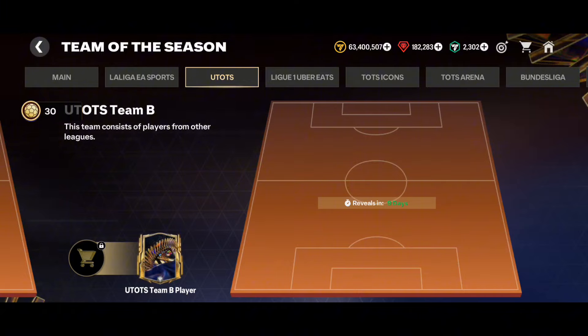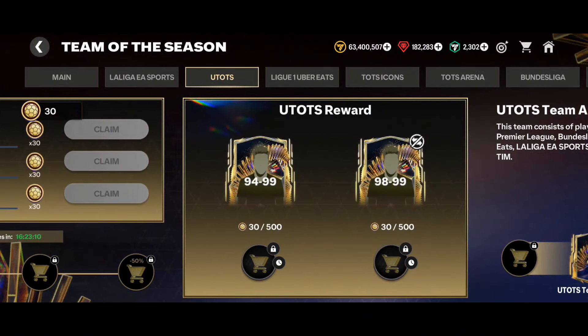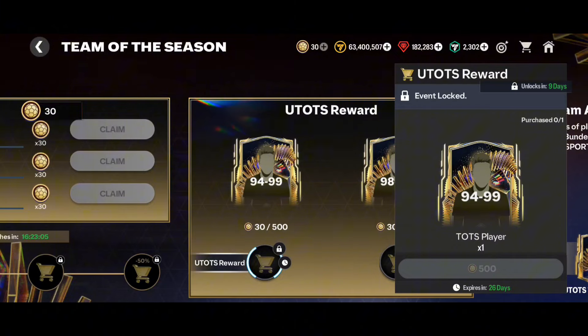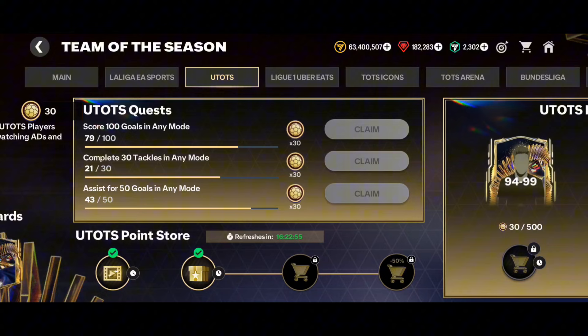This is Team B, and in Team B all the players from outside Europe and outside the top five leagues get their cards. So it's definite that Messi and Ronaldo are coming in Team B. You can think about going for the 98 to 99 card. If you go for the 94 to 99, there are high probabilities you will only get a 94, and if you sell them on the market they will only give you 20 million, which is not that worth.